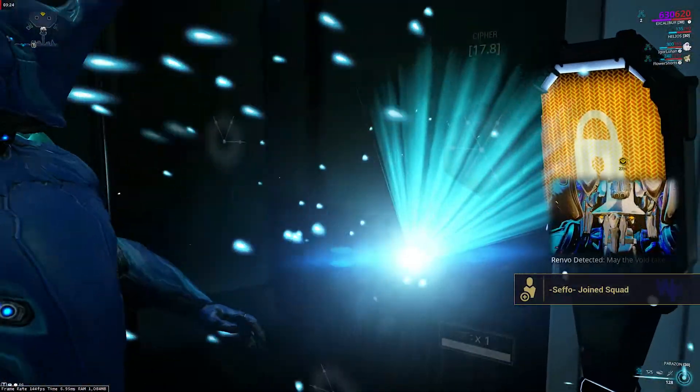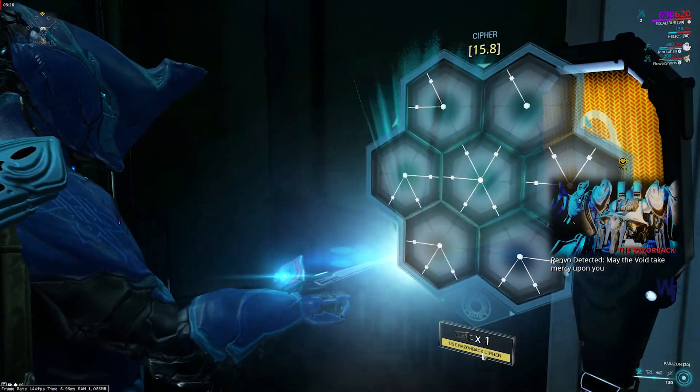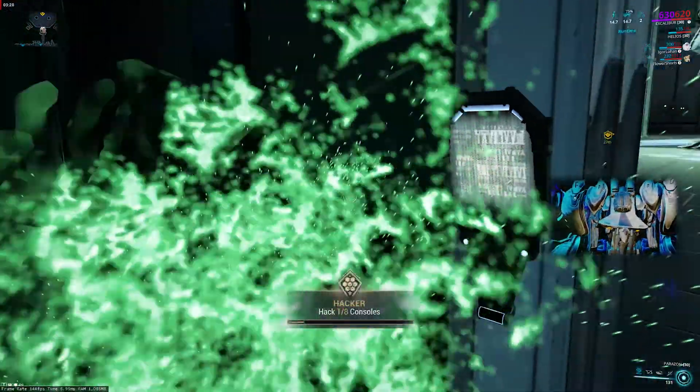When you reach the boss door, hack the security using your equipped Razorback Cipher. Note: these ciphers are unable to be solved manually.